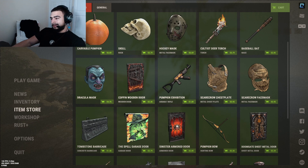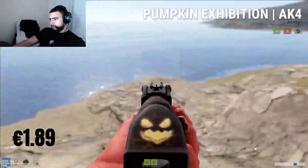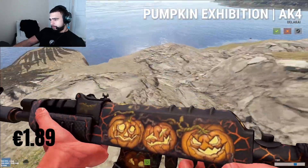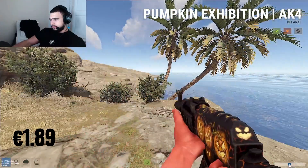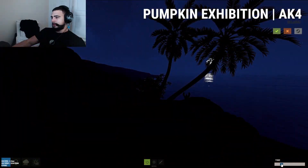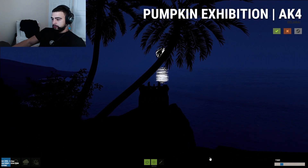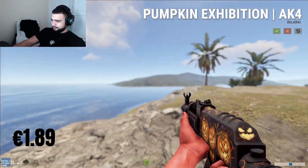Next up is the pumpkin exhibition AR, it's only a euro 89 cents. Looks pretty cool, nice little red dot, nice little pumpkin design. The real question is if it shines in the dark - it would have been sick but the design is pretty sick nonetheless, so four out of five.